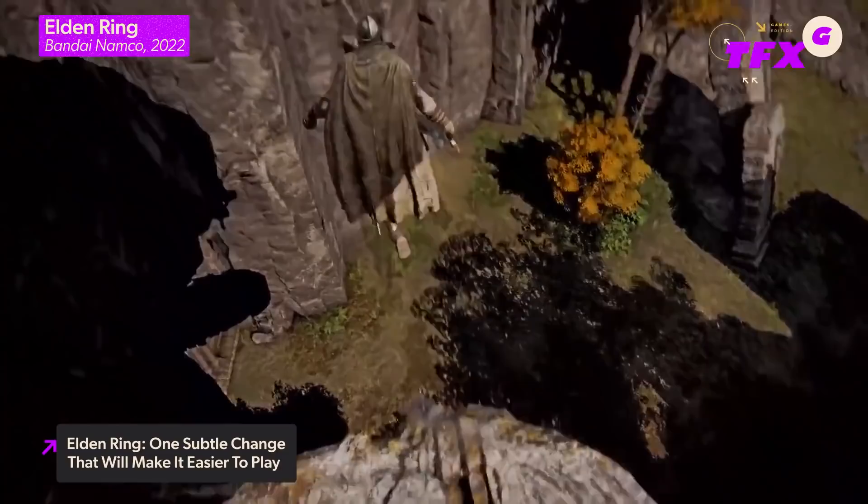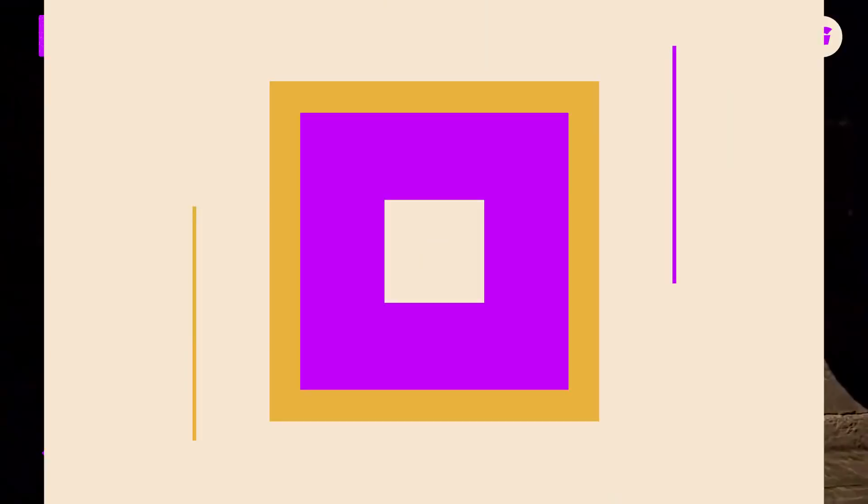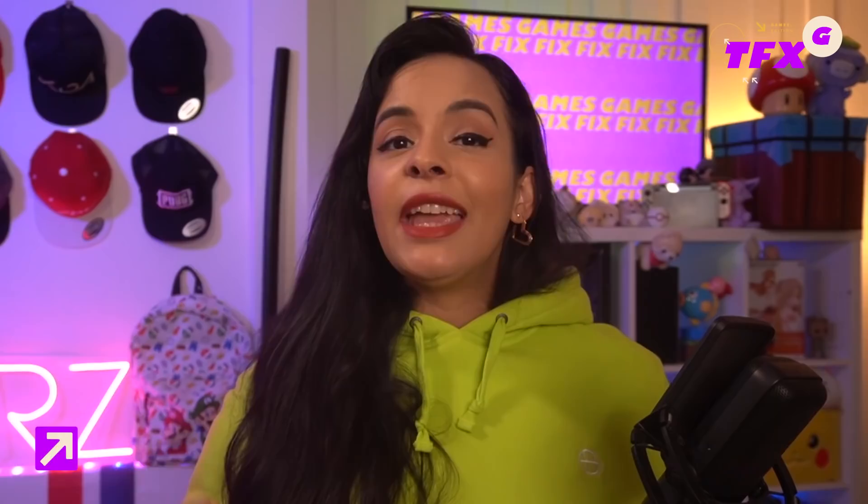And if for any reason you don't have a friend online, players can also summon NPC allies without using a remedy by simply finding their golden summon sign, usually placed outside boss encounters. For more Elden Ring, check out IGN's glowing review, and for help adventuring across the Lands Between, check out IGN's Elden Ring guide, which is updated daily.